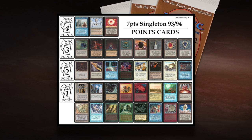For example, you cannot play an Ancestral Recall and a Sol Ring in the same deck because they're both four points.